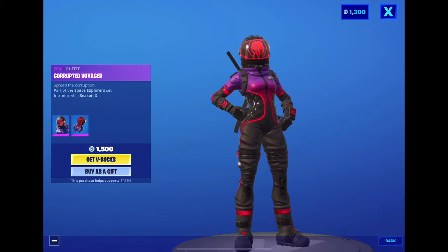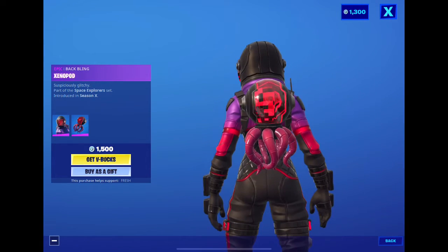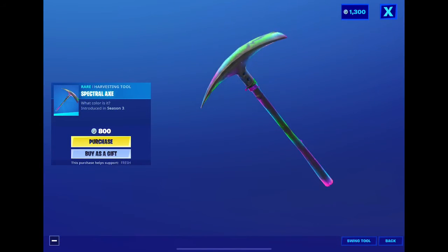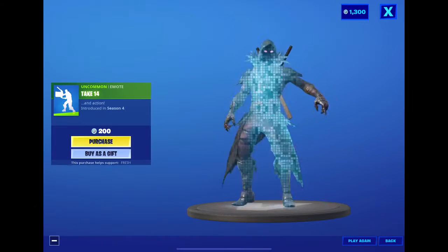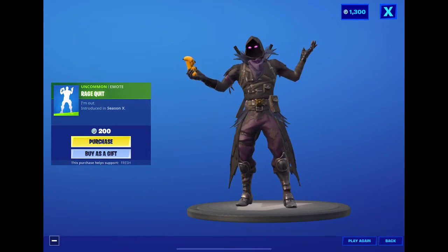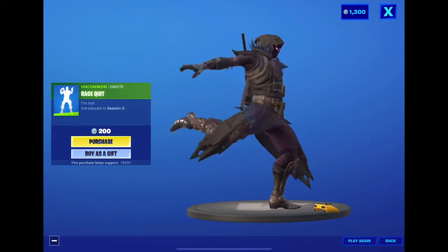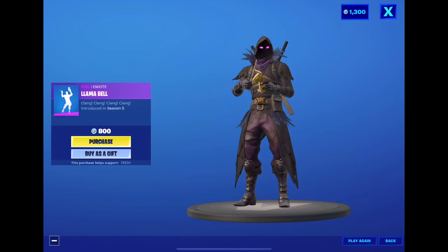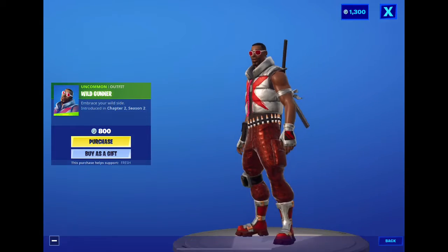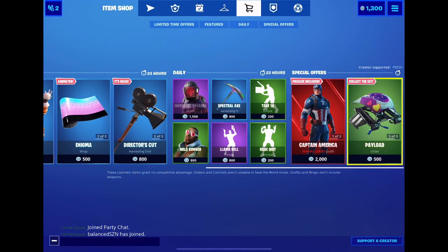Corrupted Voyager is 10 out of 10, I love this skin — it's awesome and the back bling is really good too. Spectral Axe is a nice pickaxe. Rage emote — I love this emote so much, it's the best. Llama Bell — I love that emote too. Wild Gunner is really cool as well.